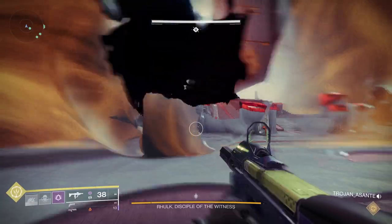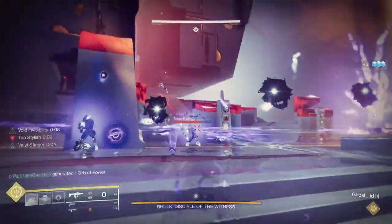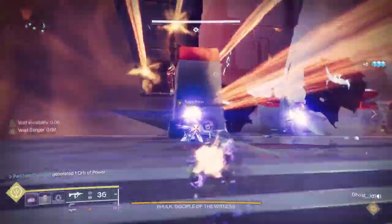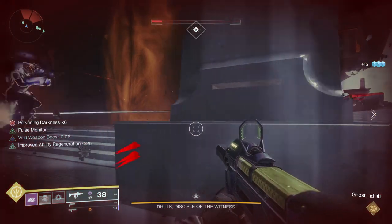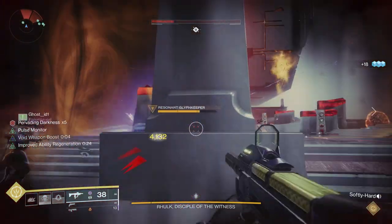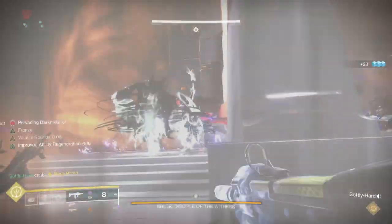If you want to accelerate the encounter, you can have two people get emanating force, go forward, dunk that in, and advance the encounter that way. But if you want to be safe, have one person who has emanating force go in, dunk everything in, and that will basically start advancing the encounter some more.